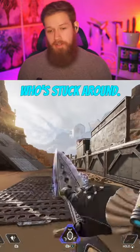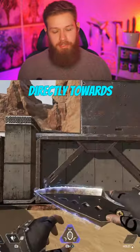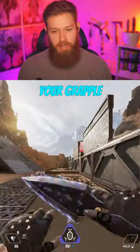Here's a bonus tip for anyone who's stuck around: if you want to do a grapple on a wall that's beside you, you simply want to turn your camera directly towards the wall as you're about to initiate your grapple, like this.